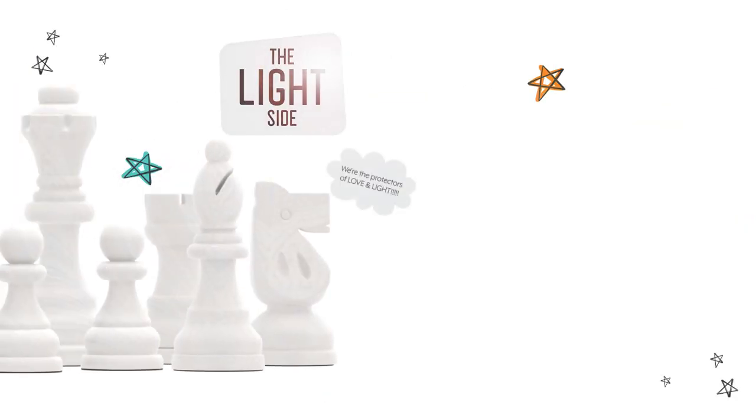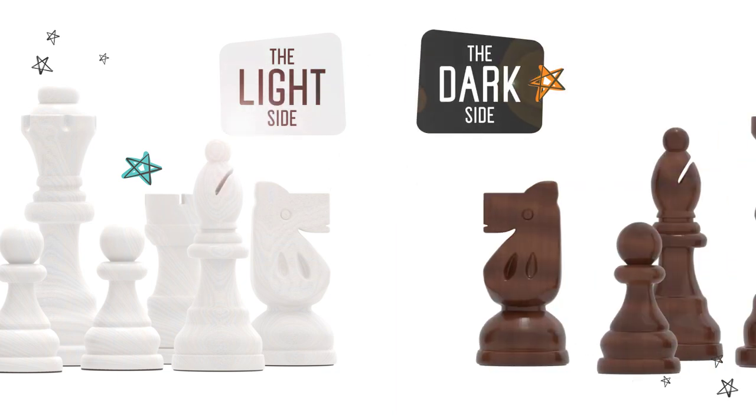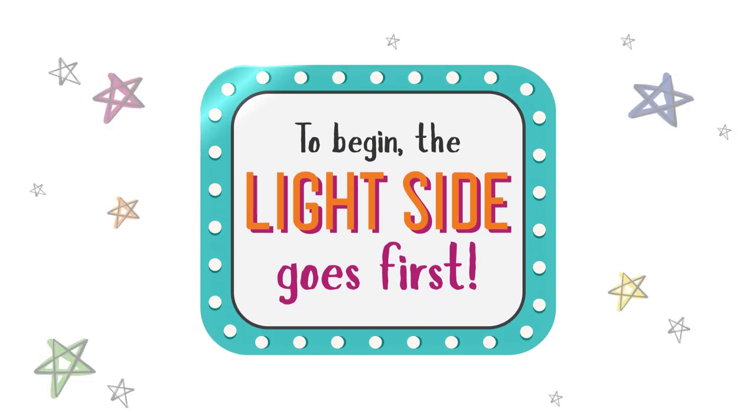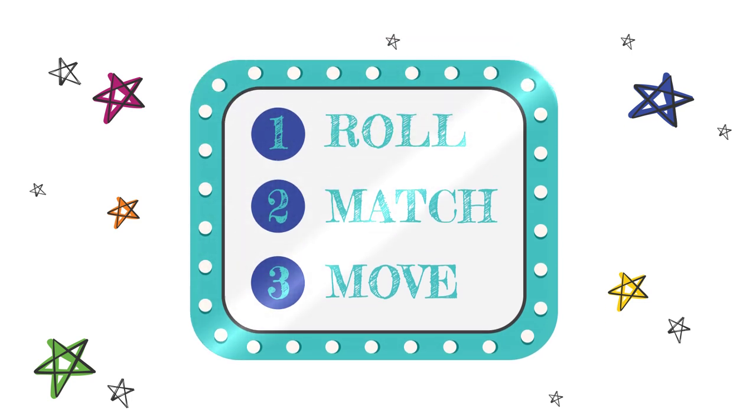When you start a new game, choose who will play on the light side and the dark side. Just remember, in chess, the light side always goes first. There are three simple steps to take each time it's your turn. It's as simple as roll, match, and move.